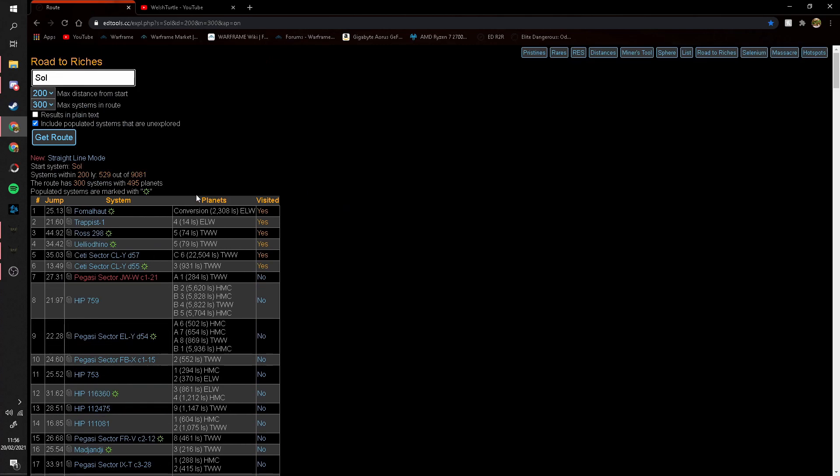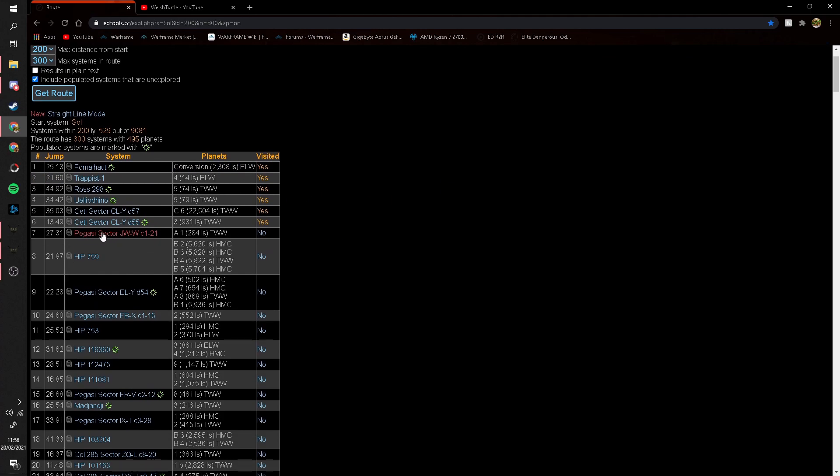It'll bring up a list of the most valuable systems with the most valuable planets. I am at this system right now and the planet it wants me to scan is a terraformed water world — TWW. So if I click 'Yes, I visited it', I can move on to the next one, which says A1.